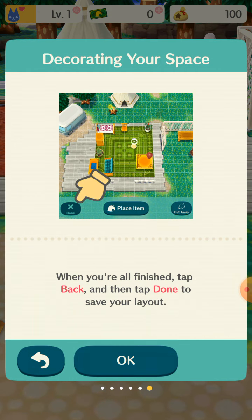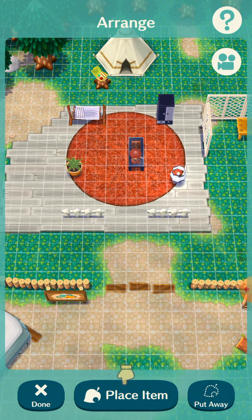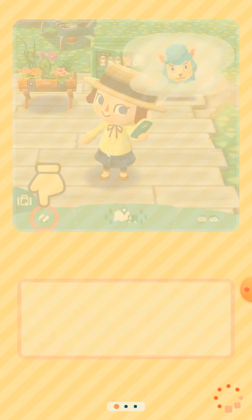Okay, let's see. Let's click the sign. Okay, let's place an item — a sofa. Okay, here it is. Save and finish.